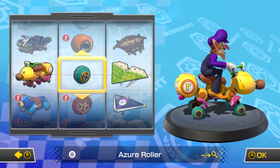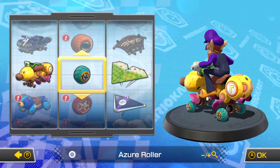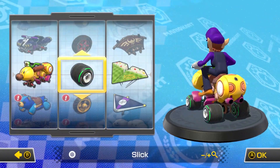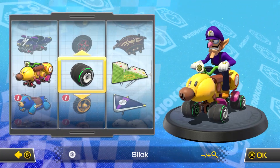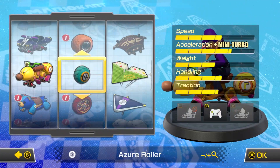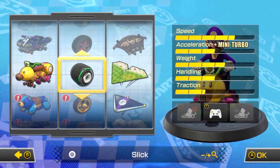We're going to compare the best and most popular combination in the game — Waluigi on the Wild Wiggler with the Rollers or Zero Rollers and the Paper Glider — with the exact same combination but with the fastest tires in the game, the Slicks or the Cyber Slicks. For context, the Rollers have the worst speed but the highest Mini Turbo, and vice versa for the Slicks.